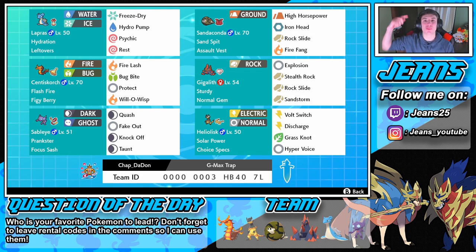What's going on everybody, my name is Jeans bringing you guys more ranked double battles for Pokemon Sword and Shield. In today's video we are rocking out with not one but two Gigantamax Pokemon — Sandaconda and Centiskorch. Both of them rock out with trap moves so we can pester this battle for long periods of time.